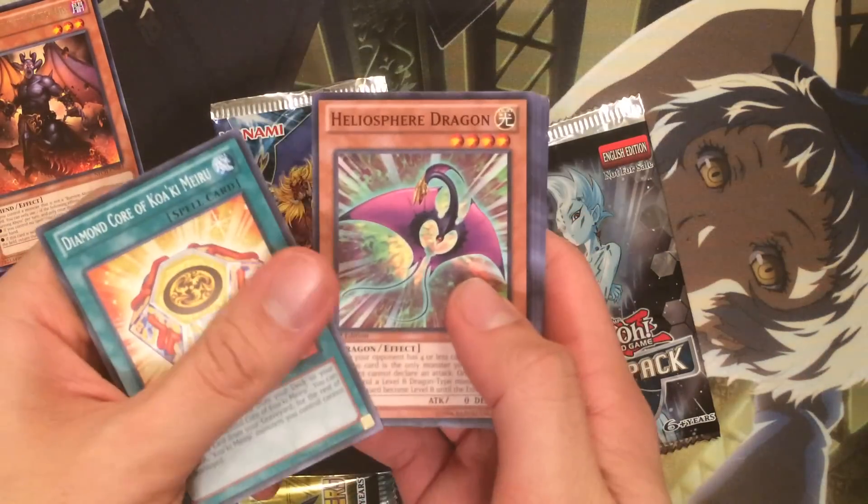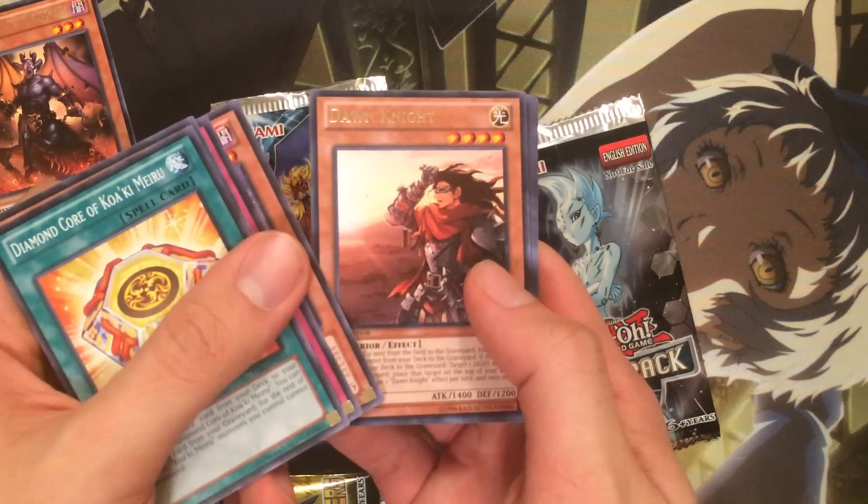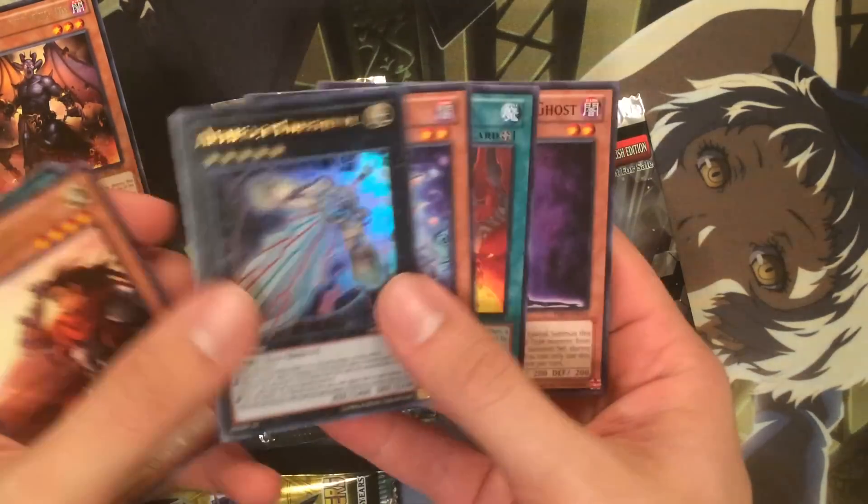We have a Diamond Core of Krawler, Heliosphere Dragon, Dan Pladon, Stardustin, Dawn Knight, and oh cool — an ultra rare Artifact Durandal. Very nice, sweet.